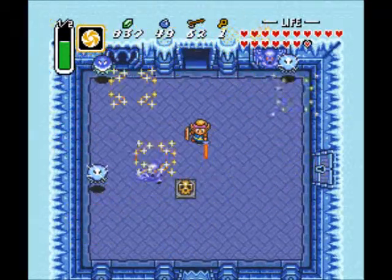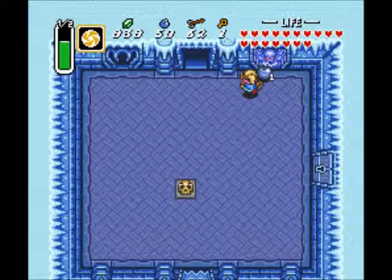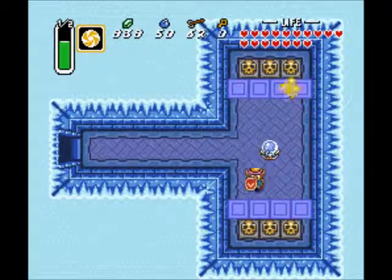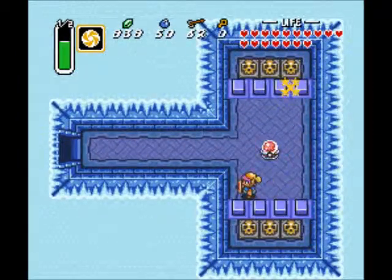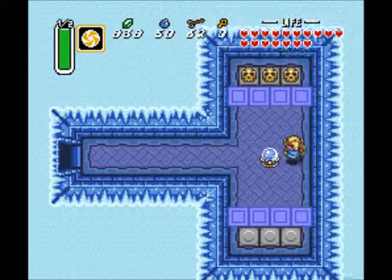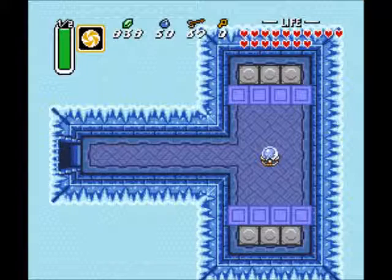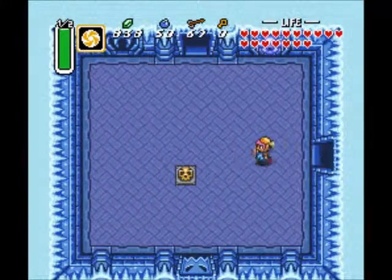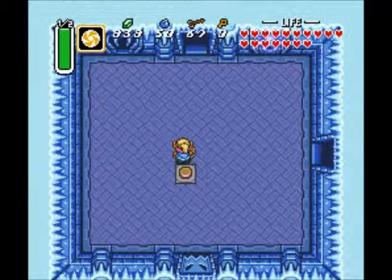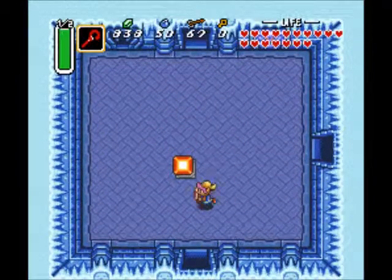I suppose in theory I didn't even need to go and pick up the key from the room upstairs, because this room over here is pretty optional with the pathway I'm taking. You don't need to go in here, but it gets us magic. The whole puzzle is for pushing a block down — it'll land here, and then we push it onto the switch to hold the door open. Since I have this item, we're just going.